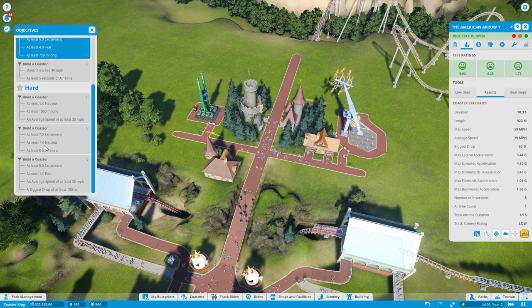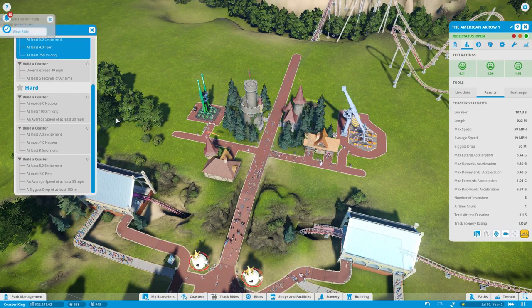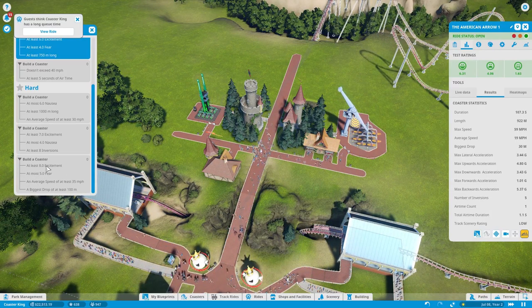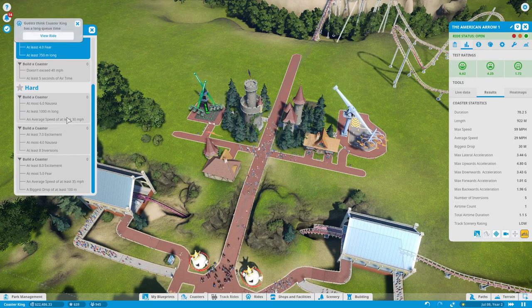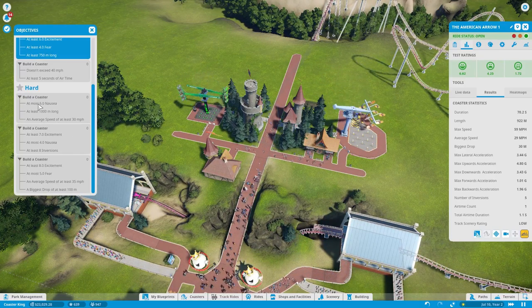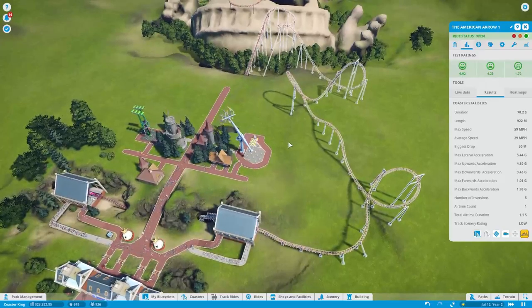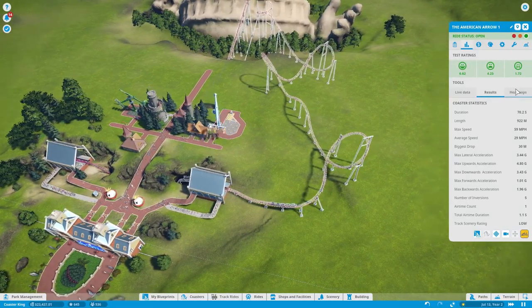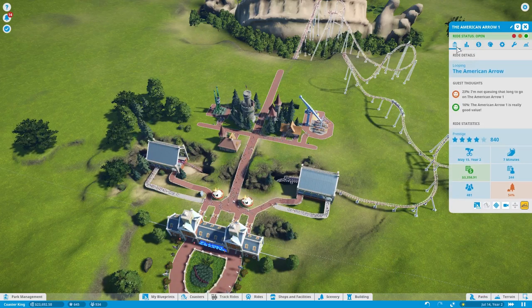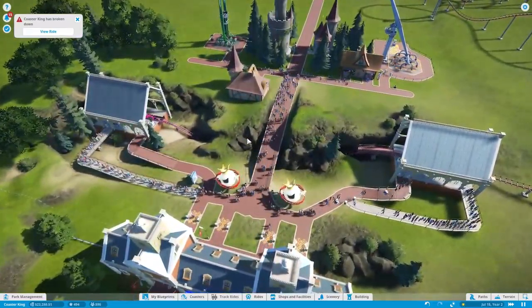Let's see what we can come up with there. This one's just going to have to be huge. Eight inversions — I can do that, I really like inversions anyway. This one's going to be pretty easy too. I could probably complete this and the next one at the same time since they both have an average speed requirement. I may even be able to complete another one simultaneously. Have to be real low on nausea though. Would have to be careful maintaining speed, which means a lot of really big inversions. We essentially have unlimited money now.